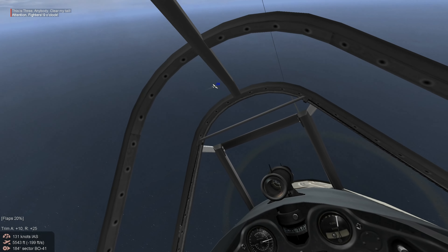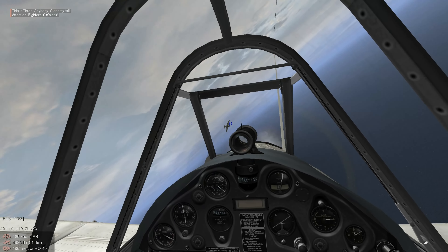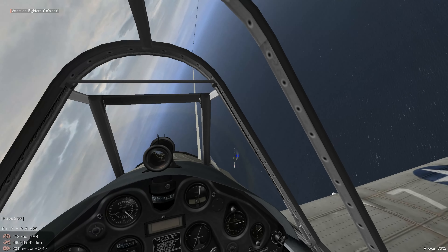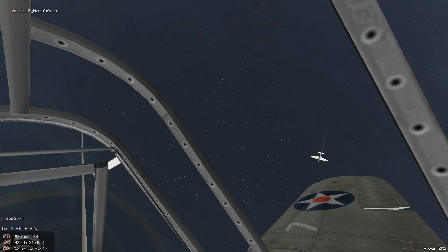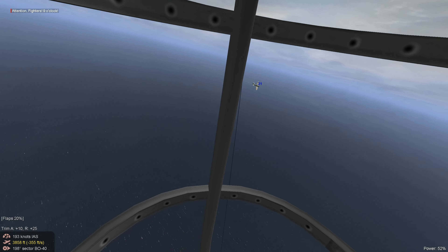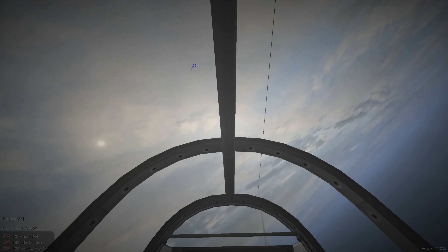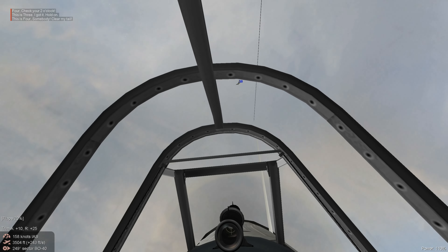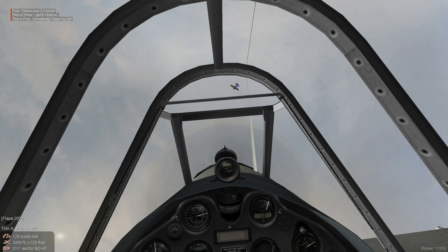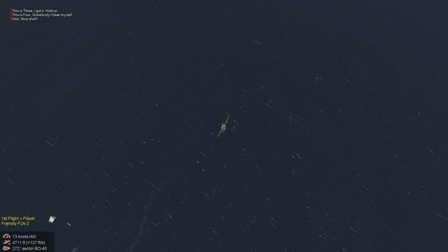Let's line up an enemy fighter. We've got one turning hard right — he's going vertical into the sun. We're going to push our gun sight through the enemy aircraft. We scored a hit; he's trailing fumes.